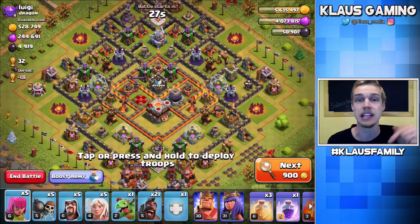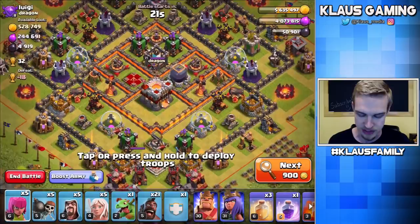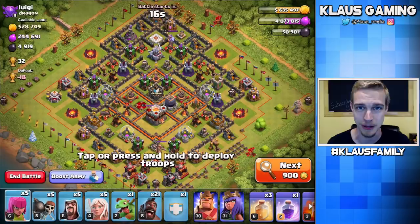Let me find a base with pretty much everything, and we'll smack it together. This one has a lot of loot, but it's a lot stronger than I would like to hit. Especially because I've got a Queen Walk, I don't want to hit a base with single-target Infernos like that. So let me find a perfect base. Next search — perfect. Hopefully that didn't look too awkward.